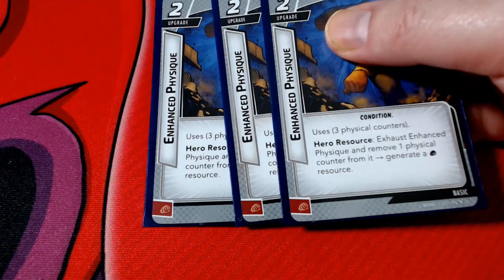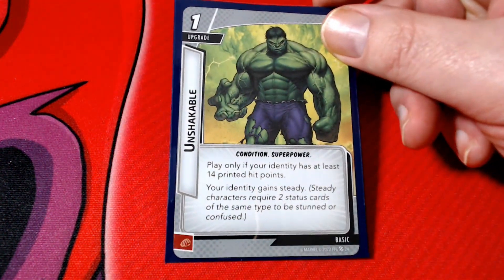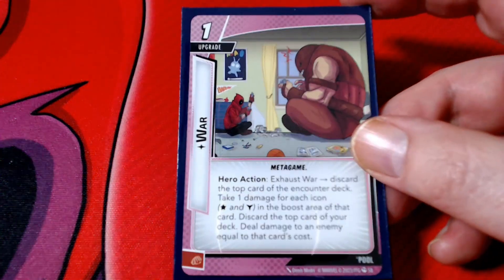Got a Helicarrier. If I get a chance to build up, we've got three Enhanced Physiques. We've got three Resourcefuls. We've got a Symbiote Suit — I can get it out, but who knows. Since Hulk has more than 14 hit points, there's Unshakable. Cut-Upper, which would be nice to stun him. The only pool-one card I have is Self-Confidence, and a card that could come in handy is War Machine.